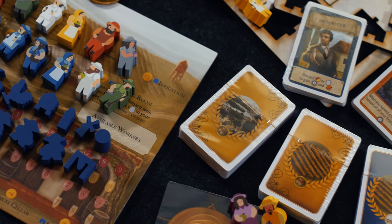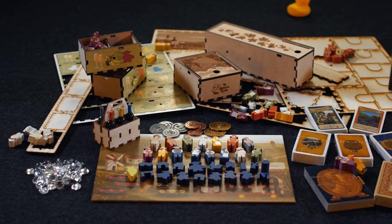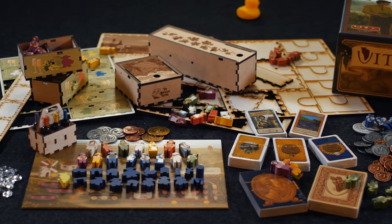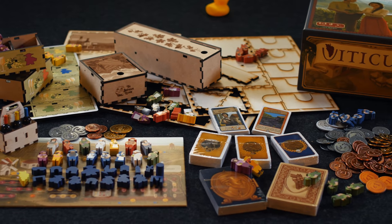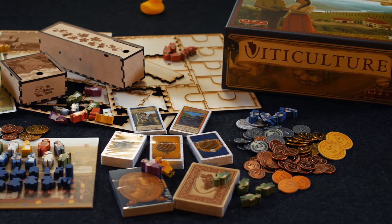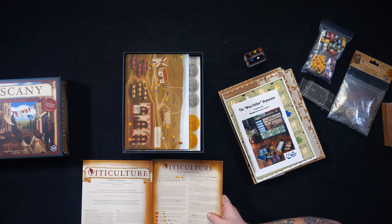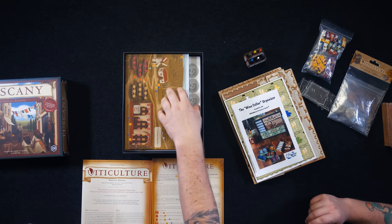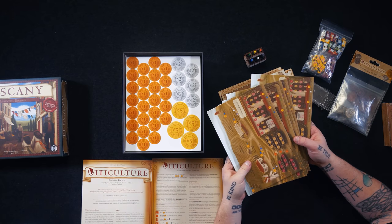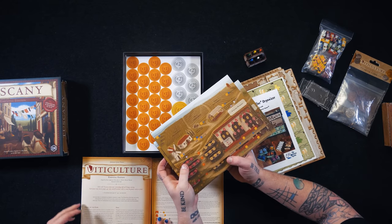You can open both of them if you want. Let's start with Viticulture. The game box, of course, is lovely — looks like we have a coupon code of some form on there. The rulebook, in classic Stonemaier fashion, is very well made. There's always a touch of flavor text right at the very front: "Old World Tuscany awaits your winemaking skill and strategic cunning. You'll plant vines, harvest grapes, age wines, and fill merchant orders to create the greatest winery in Italy."